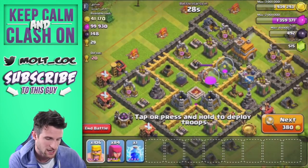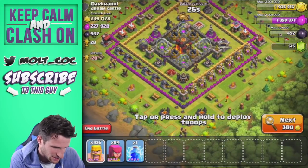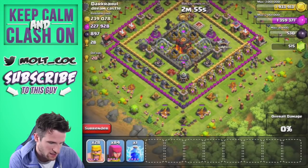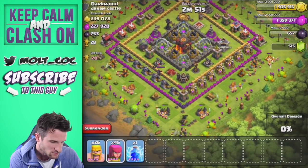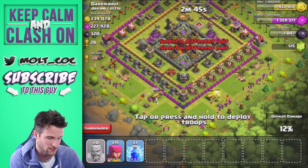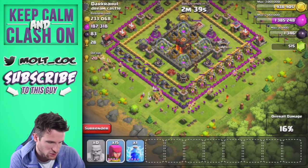I'll just find bases with something like this — this base is perfect. We'll drop all of our barbarians all along the side to build a great wall of defense. Thankfully this guy did exactly what I always tell people not to do — he put all of his collectors on the same side as each other. The queen is going to mess with us a little bit.